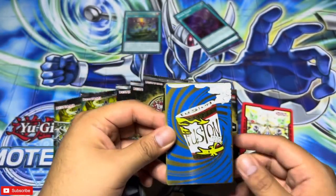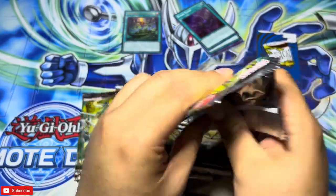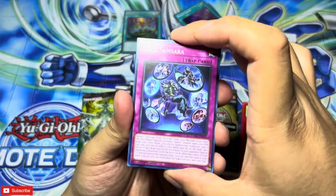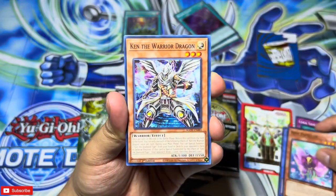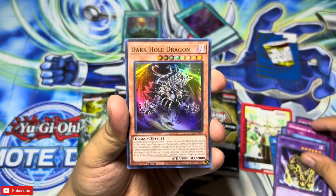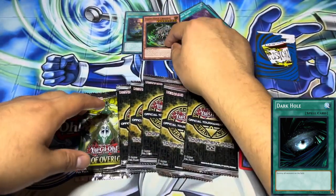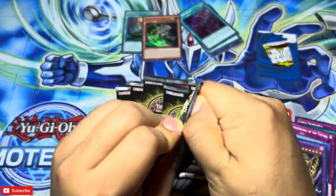Let's keep this opening going — I got two more packs of overlords. Can I hit an ultra or a secret? One, two, three, four — come on! We got Loca Wild Kingdom, Sheena Rose, Ken, Adacare, Discordance Earthbound, and Dark Hole Dragon as our ultra. This is the card that can search Dark Hole — pretty cool. We've never had a card in the game that just searches Dark Hole. That's two ultras now!